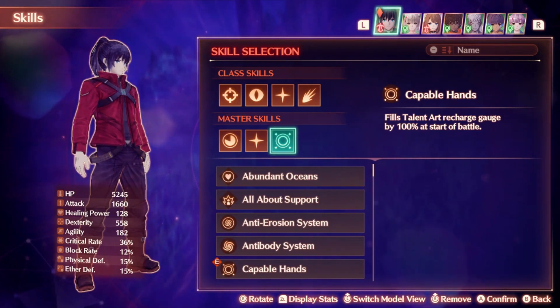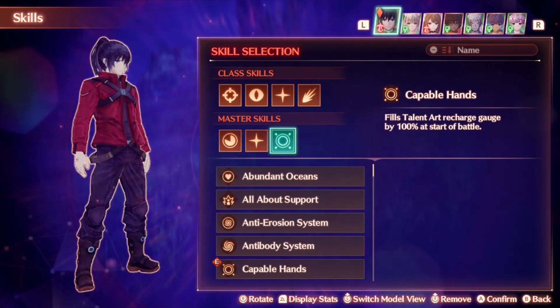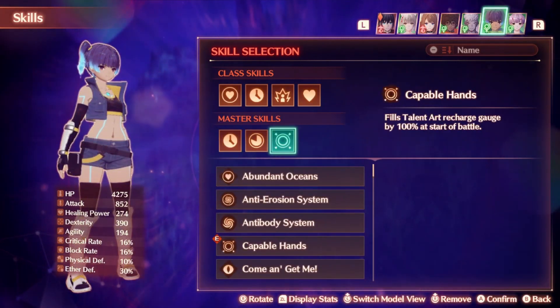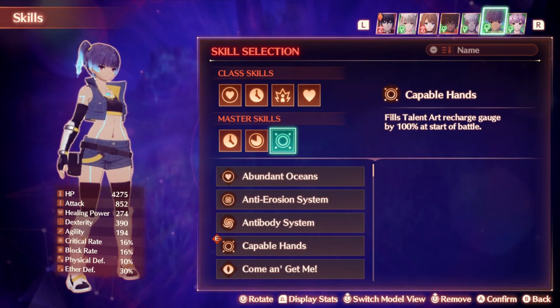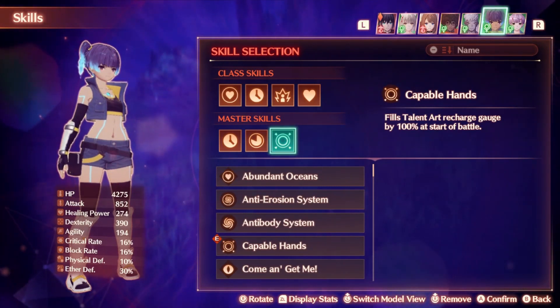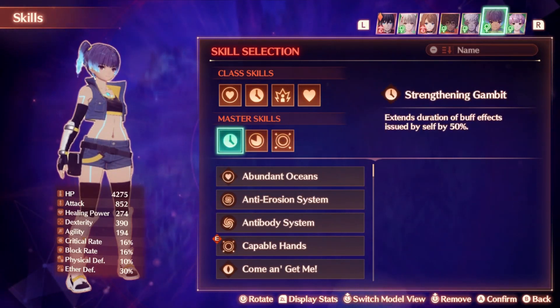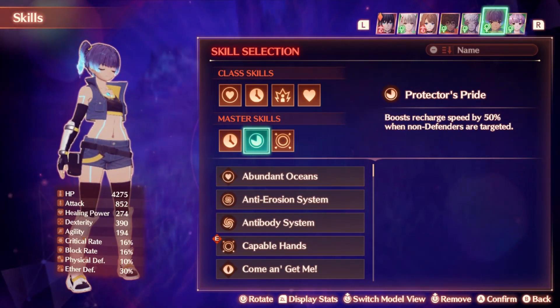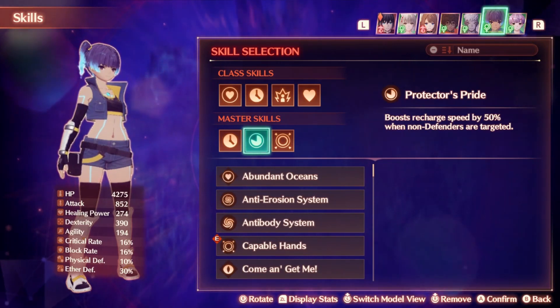What this allows you to do is activate Noah's invincibility, swap immediately to your Signifer — in my case Senna — and use Glittering Melody to instantly apply stasis. For some reason, Noah's invincibility counts as a buff that can be frozen, and this freeze lasts for quite a while too, much longer than the initial duration of invincibility. The other two skills that you really want are Strengthening Gambit to extend buff duration by 50% and Protector's Pride to boost recharge by 50%. As we have no defenders in our party, we will always get this boost, and it affects talent arts as well.